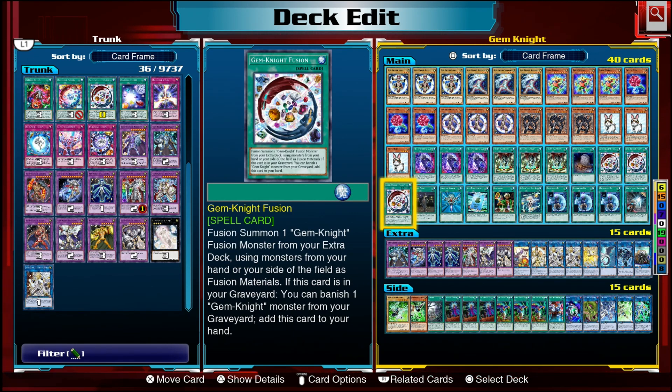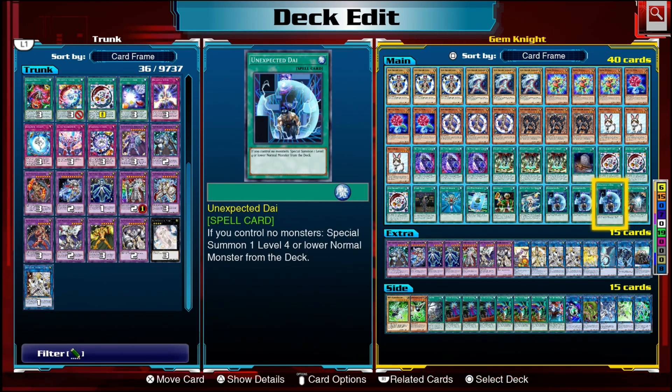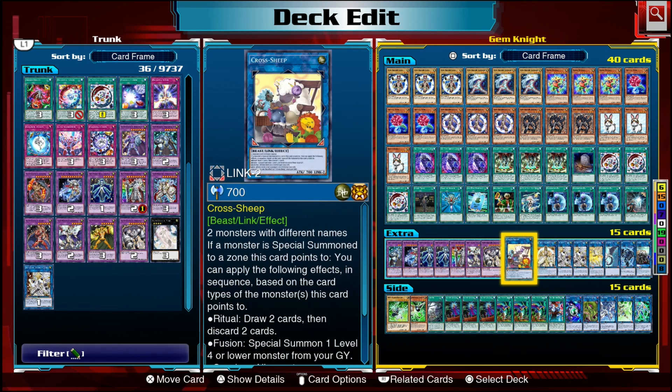Foolish Burial is there because we need cards in our graveyard — it doesn't matter if they're in hand or grave. Then we have three Gem-Knight Fusion, which is essentially a Polymerization for the deck. The added bonus is you can return it from the graveyard to your hand by banishing one Gem-Knight monster in your graveyard, and this is not a once-per-turn effect — you can do it as many times as you want in a turn. The last main deck card is Unexpected Dai, which summons a normal monster from your deck if you control normal monsters.